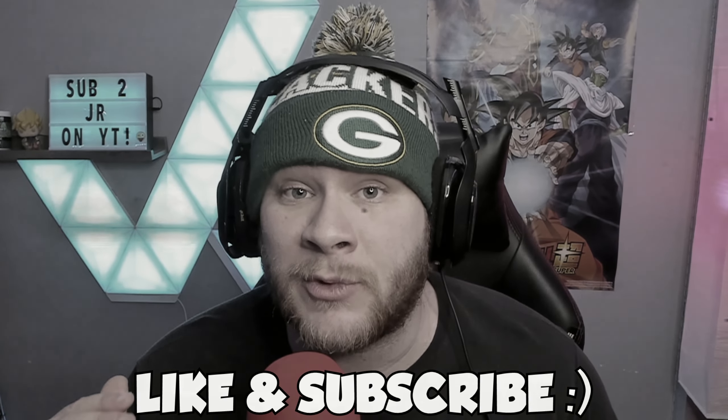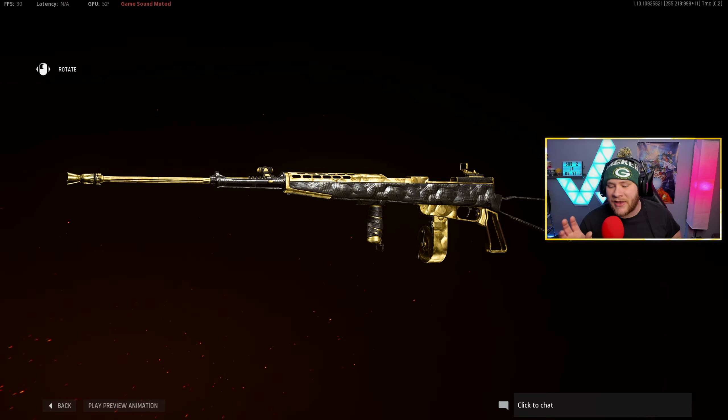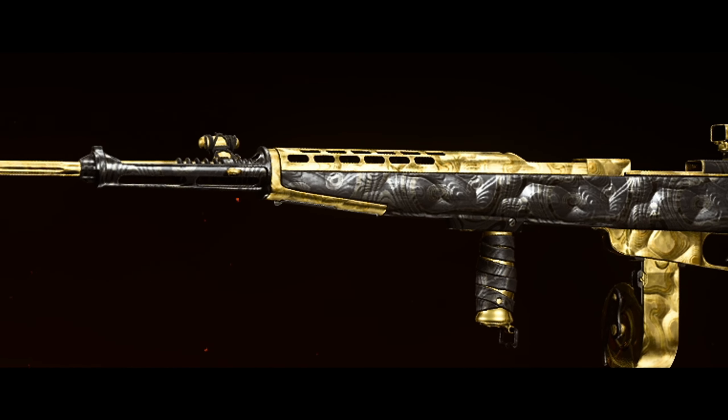Now that you guys clicked on this video you have to like and subscribe or you'll see five years of bad Call of Duty. What's going on YouTube, welcome back to the channel! In today's video we have the ITRA burst — this beautiful burst rifle that everyone seems to hate. This thing actually slaps; we were one-bursting kids left and right on the map Castle, and we also managed to drop a V2 rocket with the ITRA burst.